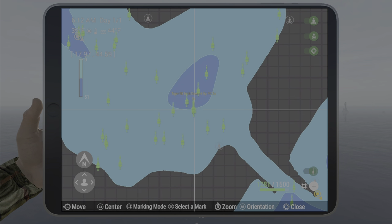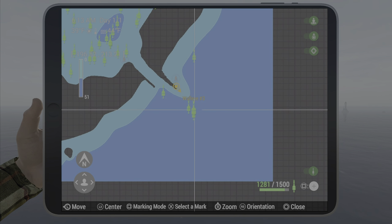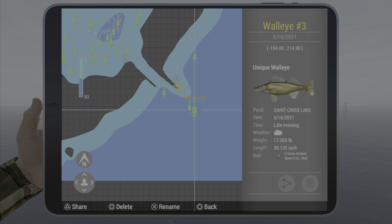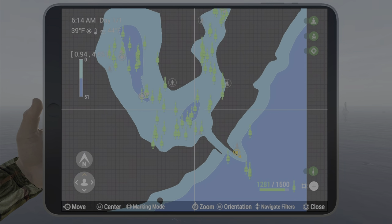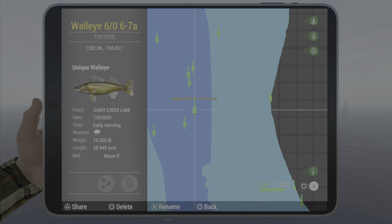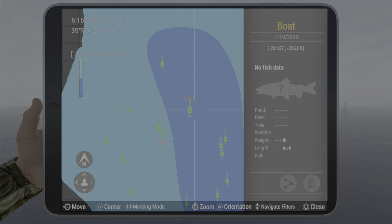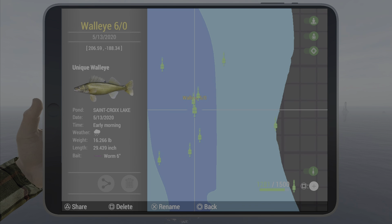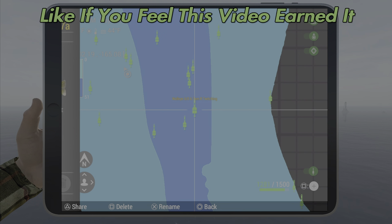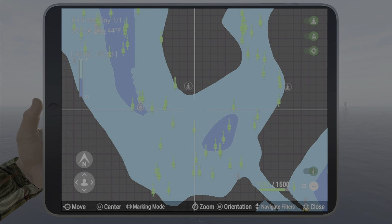For the marks: spot two is 19.6, 45.1. Spot three is negative 194, 14.9. Spot one is 135.8, negative 175. Like I said, you can catch them pretty much anywhere along this area. Hopefully this helps you out, guys — have a good one, we'll see you next time.